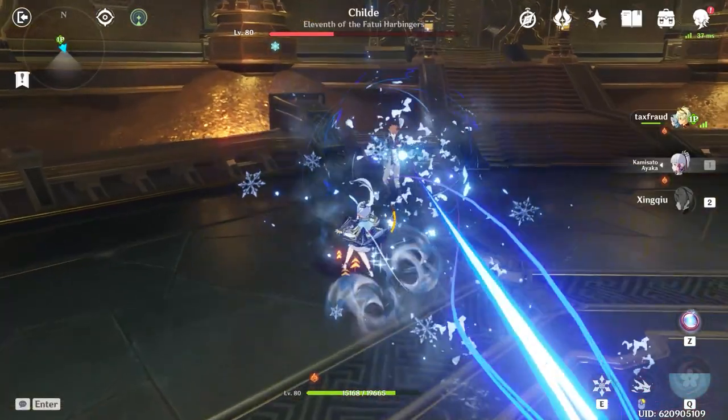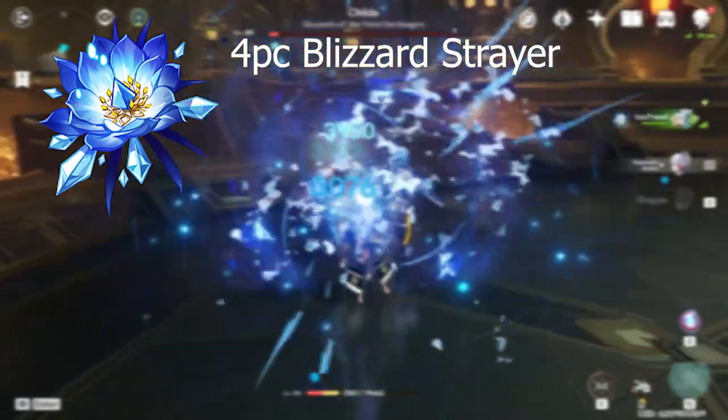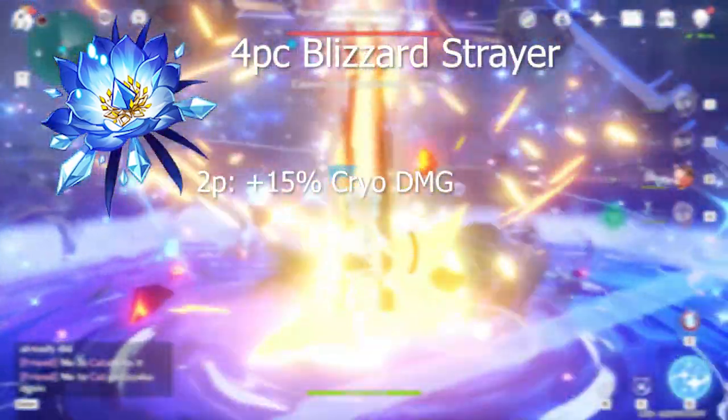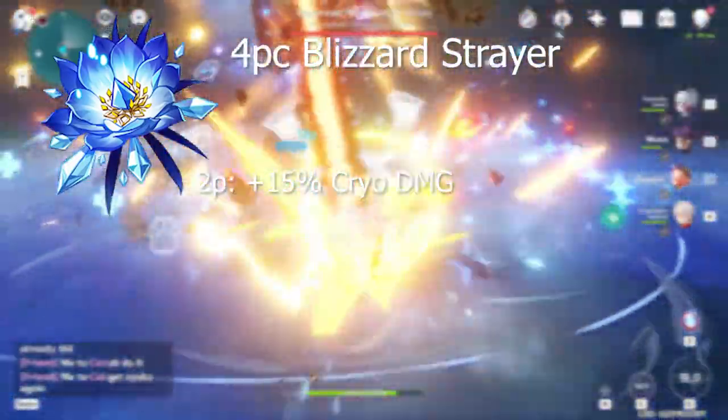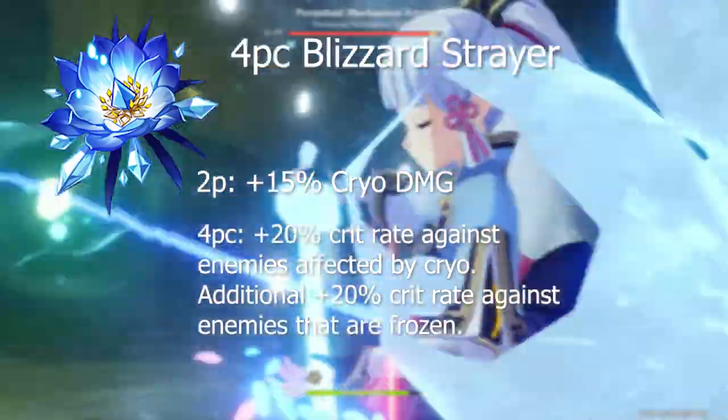Given that I ended up settling with a freeze strategy, I farmed for a four-piece Blizzard Strayer set to put on Ayaka, and there are a few reasons why this set is by far Ayaka's best. Ayaka gets a 15% cryo damage bonus with the two-piece passive, which is really nice considering her entire kit is cryo damage, and the four-piece passive opens doors for a bunch of power spikes.